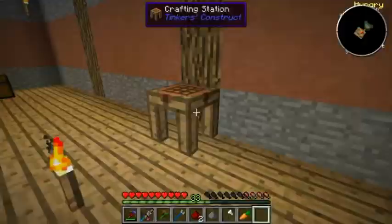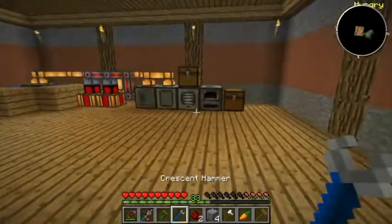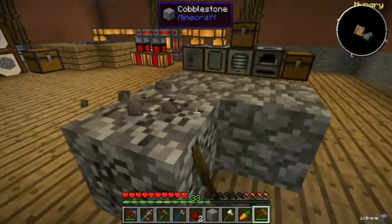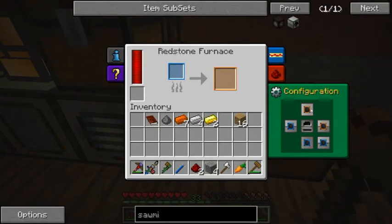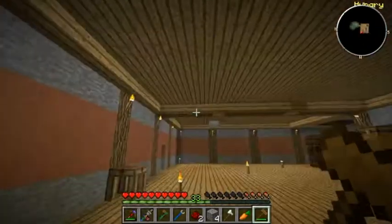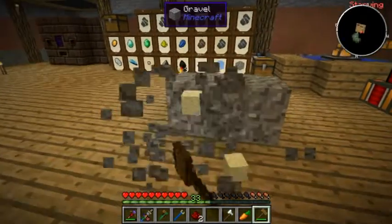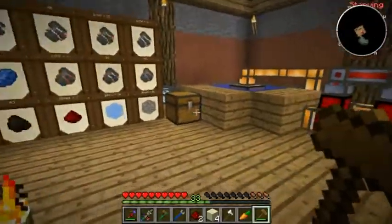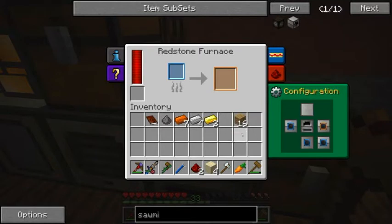We'll make a crafting station down here as well because we're going to be mostly working here. Let's make ourselves a hammer - a cheap hammer, we could have made an iron one. Let's just turn this off as well. I'm going to pull gravel from the machine. Later on I'm going to be picking this extruder up with the cobblestone - it'll just melt it up pretty fast.